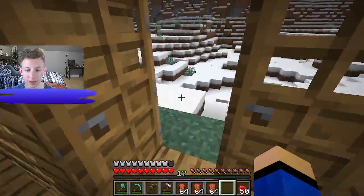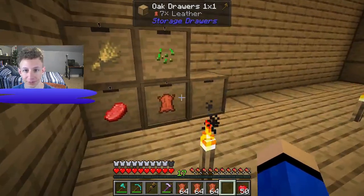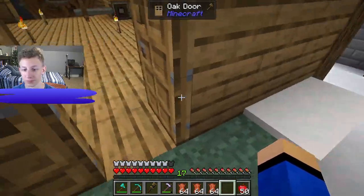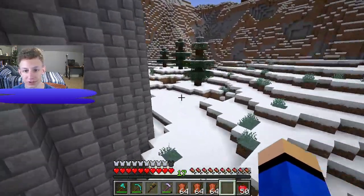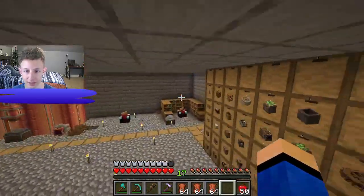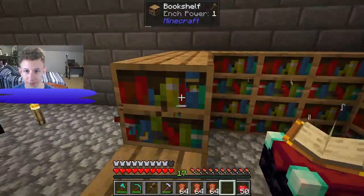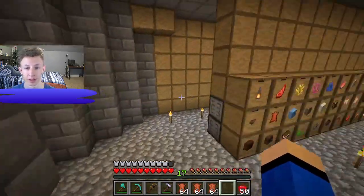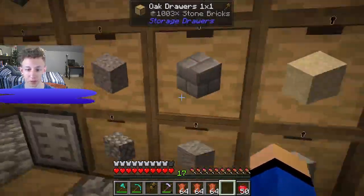We have three stacks and seven pieces of leather, which is pretty good. I did use some of the leather to make books and bookshelves to power the enchanting table.